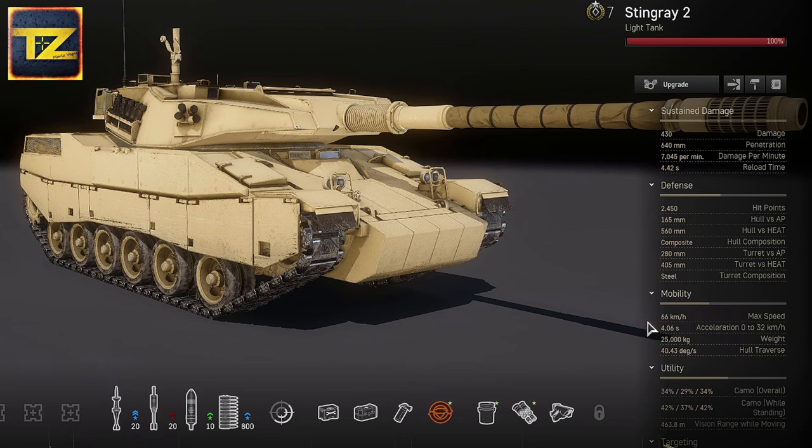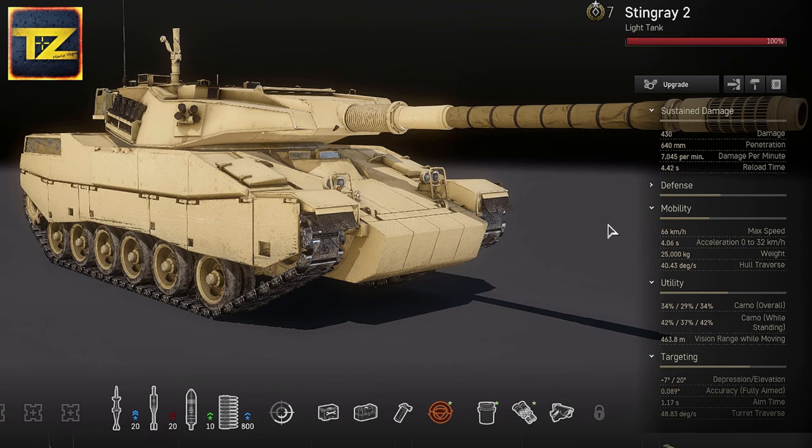Mobility: maximum speed 66 km/h with moderate acceleration of 4.06 seconds. A very important point is that Stingray 2 movement does not reduce its camouflage factor, which is a very useful bonus. Hull traverse is 40.43 degrees per second. All that makes it a very mobile and maneuverable tank.